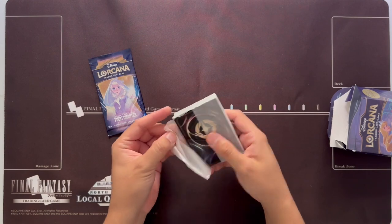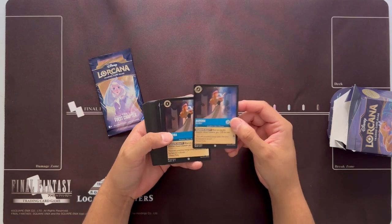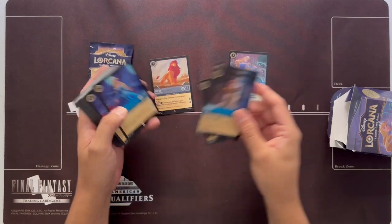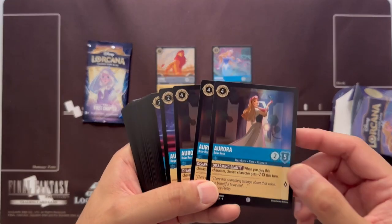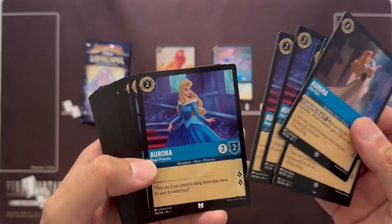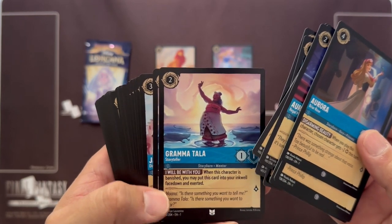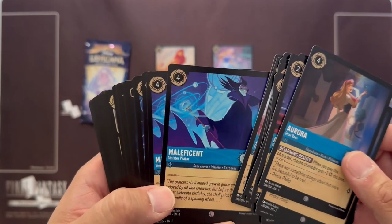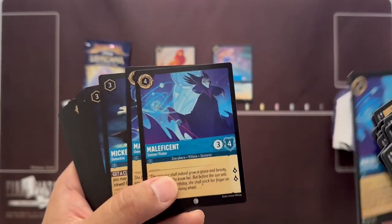The starter decks are designed to give you a head start on the element you want. They do have some good one-ofs which are rares and maybe super rares, but it also has a foil version of a super rare like this Aurora that you'll probably want to collect if you're interested in foiling out. We have three of this four-drop Aurora, flounder, and Grandma Tala — which is very good, a good uncommon. When she gets banished, she goes into your inkwell.